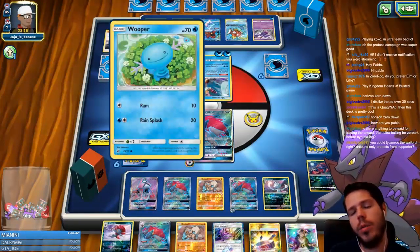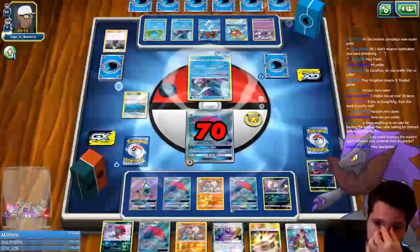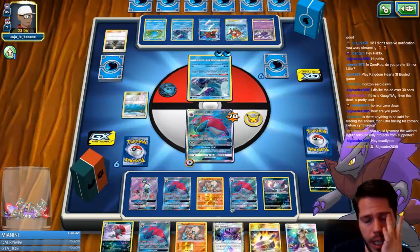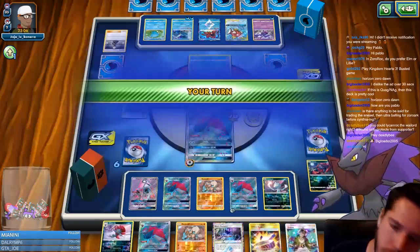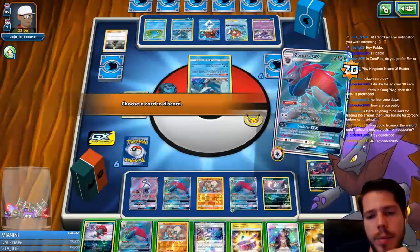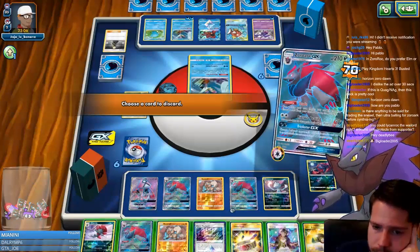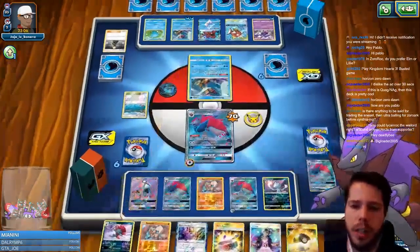There are already four abilities in play — potentially five with Quagsire — so Weavile will be a pretty big player in this matchup. I cannot whiff an energy here though — that is the golden rule. I think I can use Lycanroc — never mind. I think it's going to be the Zoroark; one of my Zoroarks will eventually go down, but that's okay.